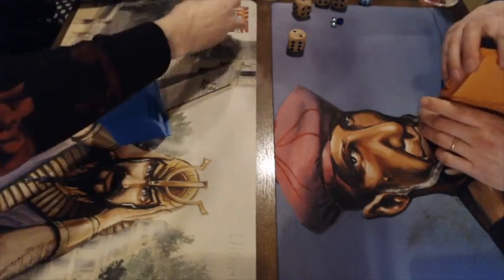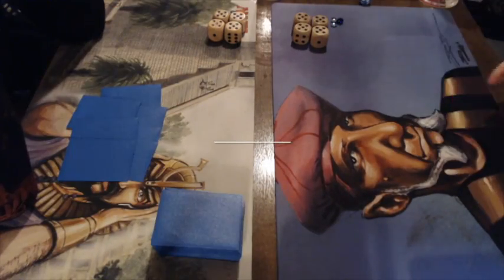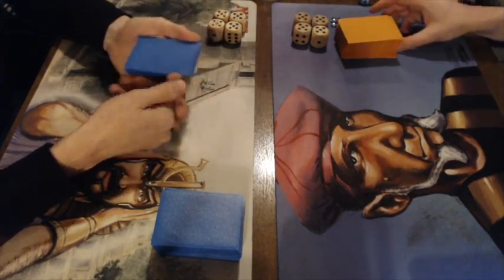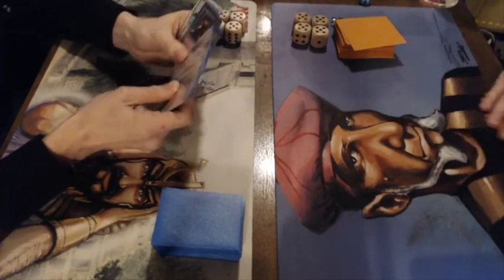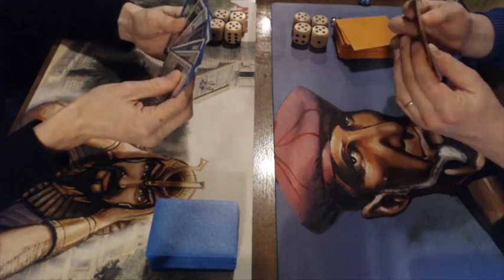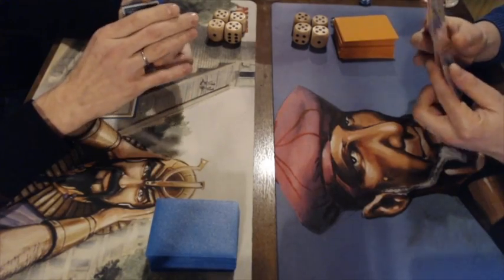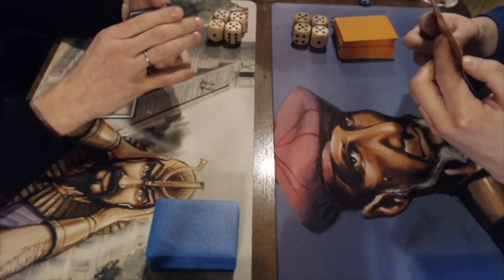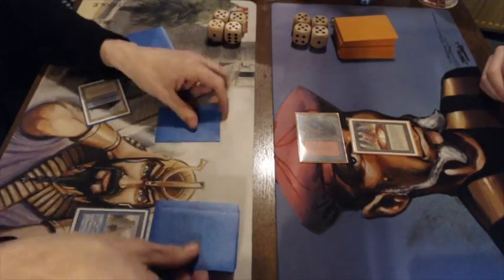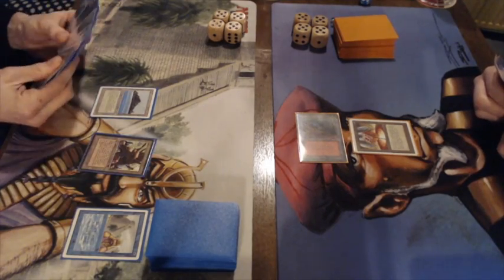Let's give these players some time to sideboard and then we'll go to game number two. Game two — the white-blue-green ramp deck taking on the red-green Atog build. It looks like a pretty good opening hand for Gideon with Swords to Plowshares and an Ancestral Recall, so this is looking really good. Frank plays a Mountain into a Mana Vault — again the one-drop mana ramp. First game he had a Soul Ring, this time he has a Mana Vault.